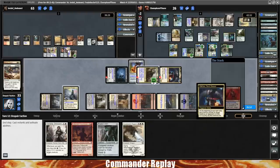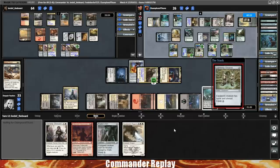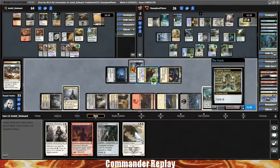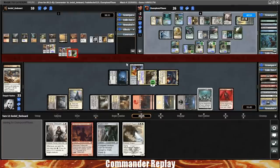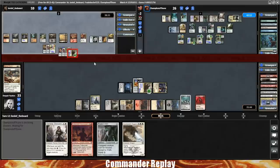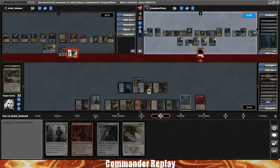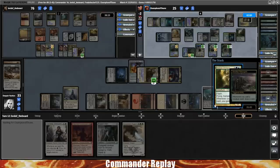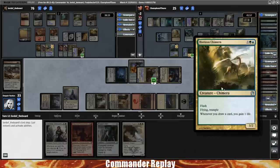Tavern Swindler — fun card! I'm gonna leave it in just because I know it's fun, and when it does work it'll make your commander really cheap. This Falkenrath Exterminator is essentially just bad removal — get rid of that. Oathsworn Knight just doesn't fit in this deck. I have mixed feelings about Unspeakable Symbol — there are times where you'll probably have a lot of life in this deck where you can just afford to make something huge, so maybe we'll try and keep that. Magus of the Wheel is reasonable.